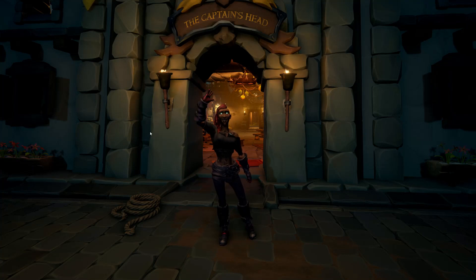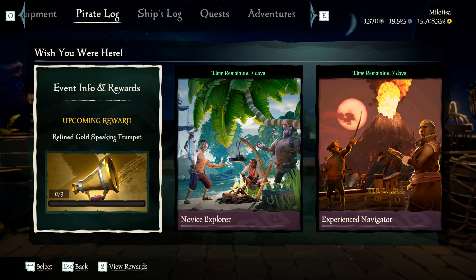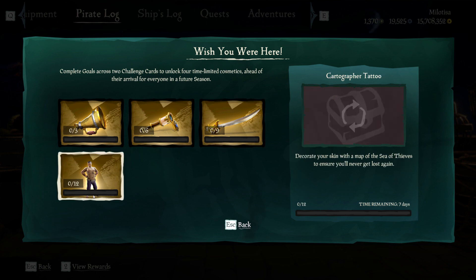Hey guys! Today GFD started their next event, 'Wish You Were Here.' This event runs from September the 14th until September the 21st. During this event you can earn some exclusive cosmetics like the Refined Gold Speaking Trumpet, the Refined Gold Spyglass, the Refined Gold Cutlass, and the Cartographer Tattoo.